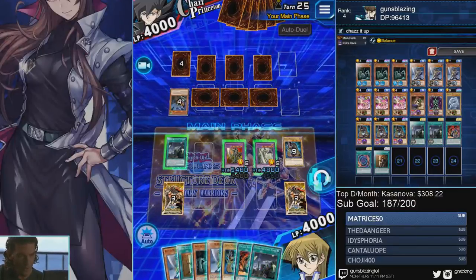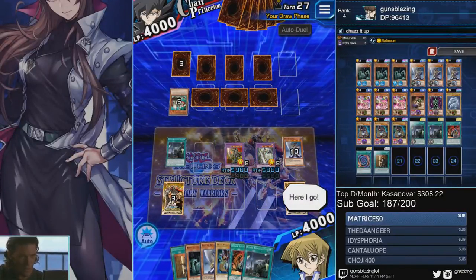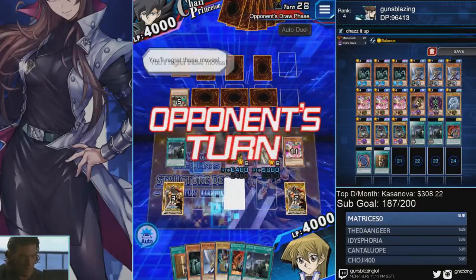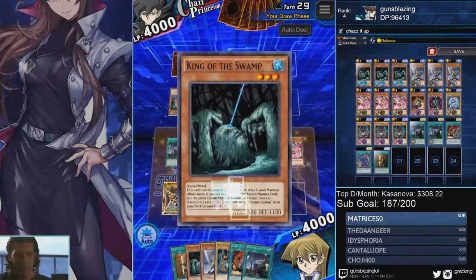If you don't have them yet, I strongly suggest that you invest in a Dark Paladin and King of the Swamp, because they just make farming these new characters a lot easier. I literally farm Chaz, Jaden, and Alexis using a variant of this Dark Paladin deck.